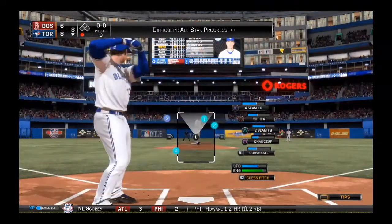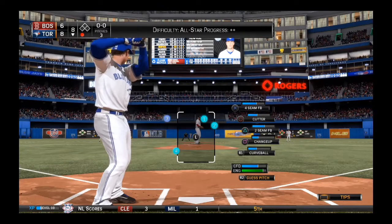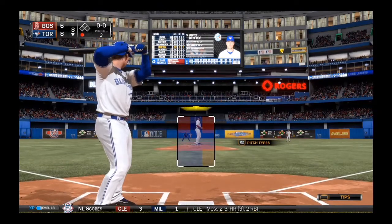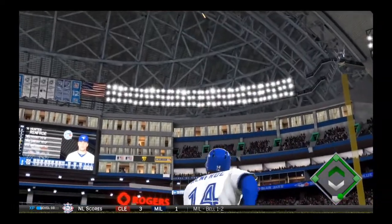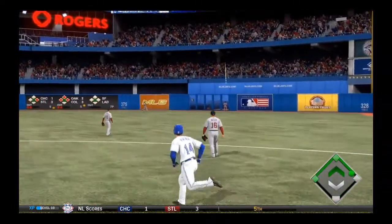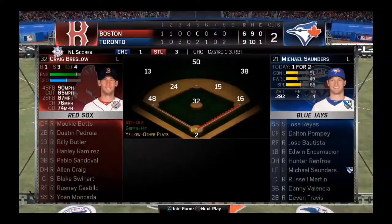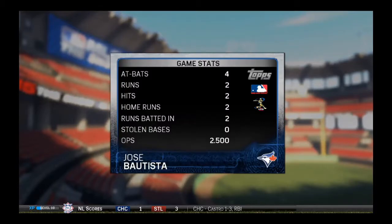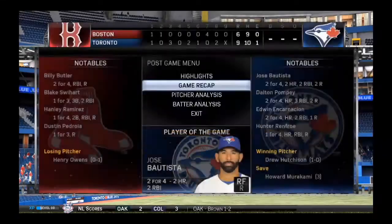Michael Saunders goes deep to make it an 8-6 game, so the bats really came alive on both sides. The Blue Jays bullpen got blown up here. Hunter in four gets a high fastball and drives it out to right field — going back, going back — home run! Hunter in four! The Blue Jays jump out to a 9-6 lead, with Jose Bautista having two home runs and two RBIs.